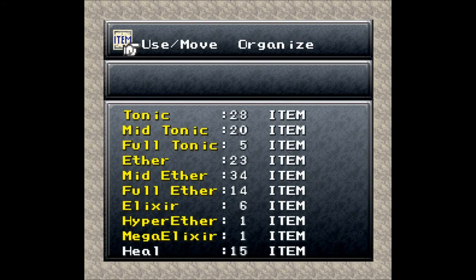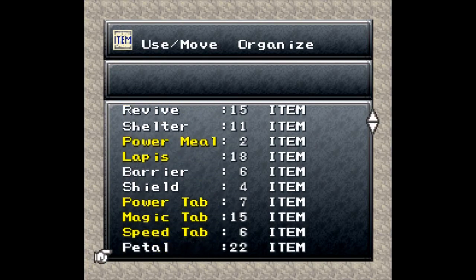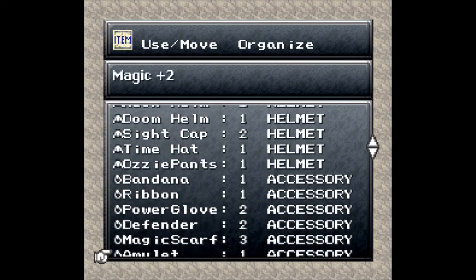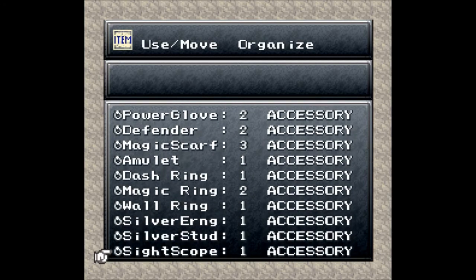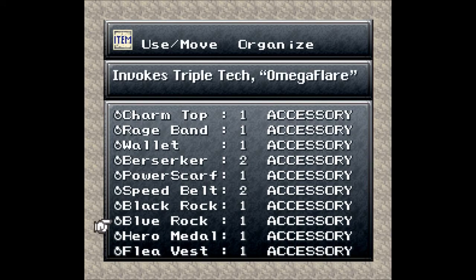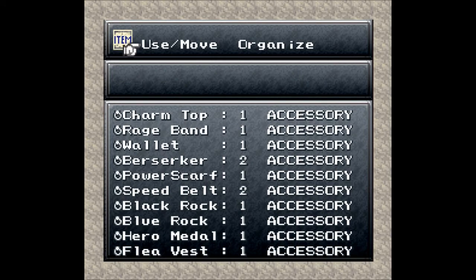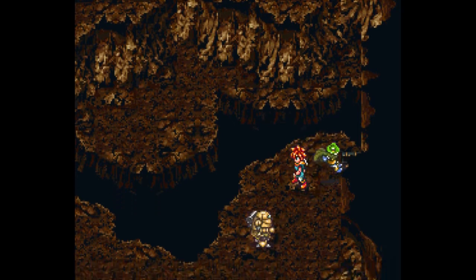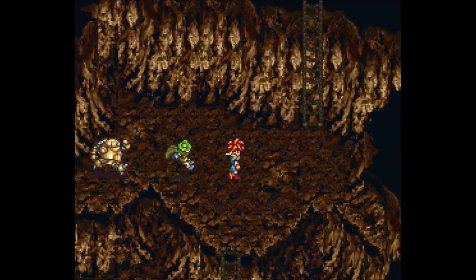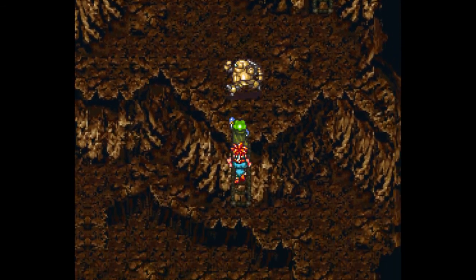I need to organize. I have way too many items in my inventory - I fully acknowledge this. I need to sell some stuff, but I haven't needed money for a long time. What is this blue rock? It invokes a triple-tech: Omega Flare. So I should at least have one fire user using that, but I don't know who everybody is. I'll have to look all those techs up eventually.